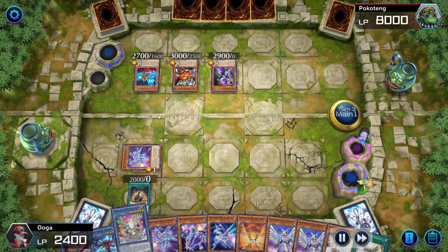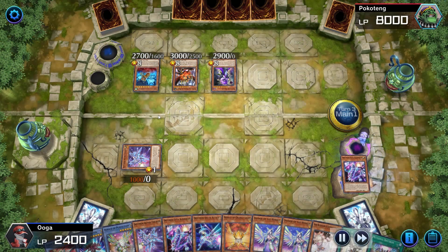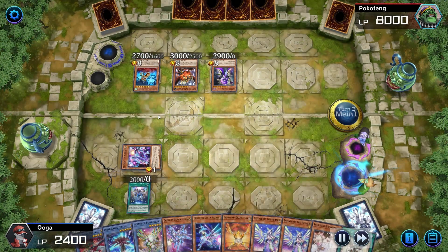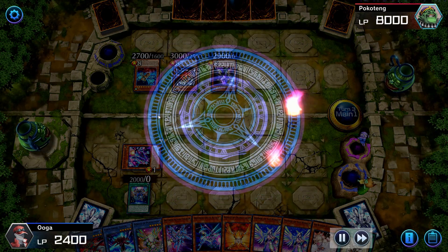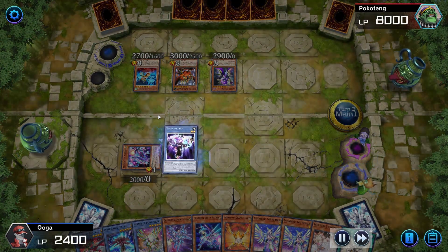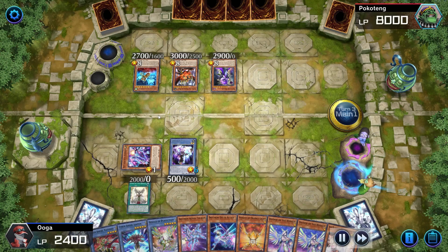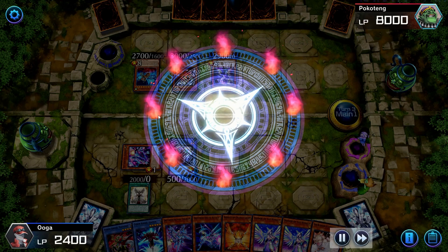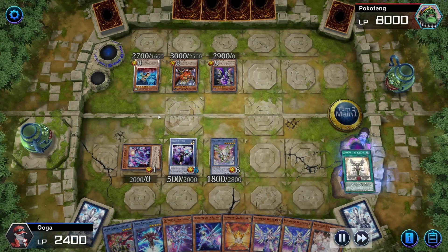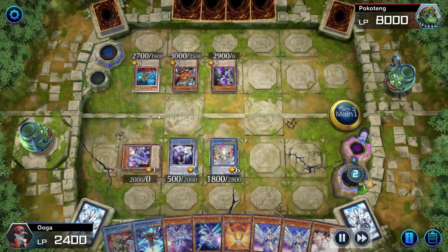This gives Arajin a chance to come back, and look at his hand — it's insane. He activates Alpha, attributing something and adding a bunch of monsters. This is typical Drytron combos. He activates Zeta, brings back Full — Full activates, bringing back Bend 10. This is the third time he's using Bend 10. He activates Bend 10 again — this is the fourth time he's using Bend 10, which is just crazy.